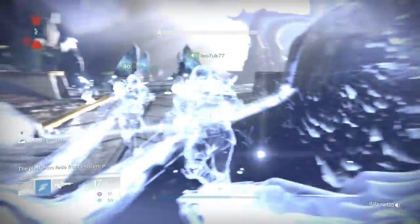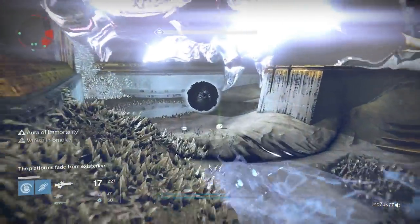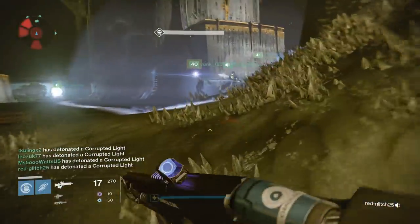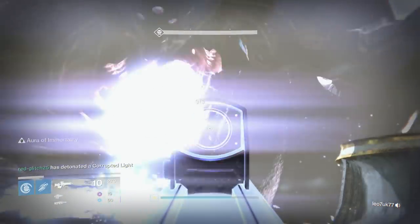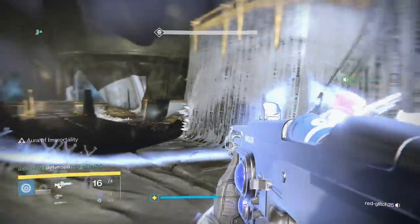These bombs are what do damage to Oryx. You're going to need a total of 16 bombs, and if you get four bombs each run through this pattern, it should only take four cycles to take down Oryx. He will become enraged at six cycles, so as long as you finish before that you're fine. After the first full damage phase, Oryx will start shooting missiles down onto your entire team.